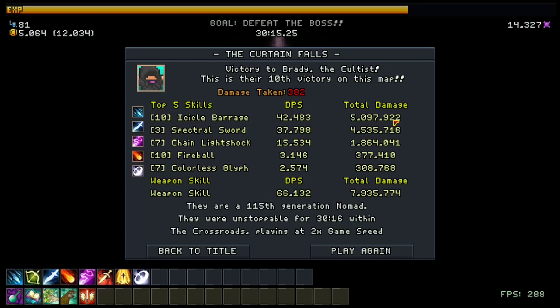For weapon skills, this is my tried-and-true method. It depends on your class — some weapon skills are great at clearing, like the Cultist's weapon skill, which is top DPS in this game. I like to always go Icicle Barrage and the Great Divider on this map — directional abilities are very strong. As you saw, the last seven minutes I stood in the same spot and faced one direction. That's how effective it is. Chain Lightning Shock is going to be good on every single map. Never be afraid to pick it up — it's always a good investment if you're struggling. You can almost always guarantee one or two relics for it, so you can depend on that relic damage.